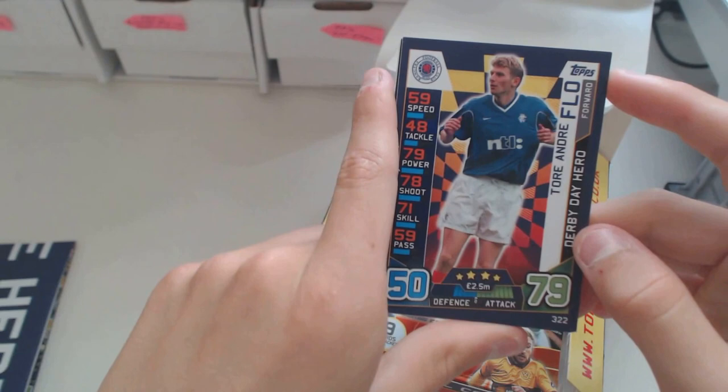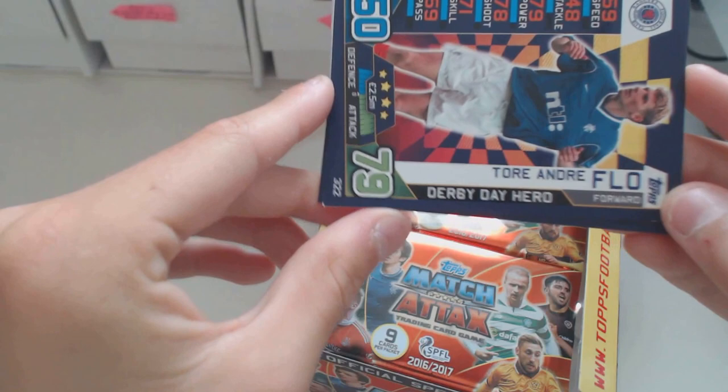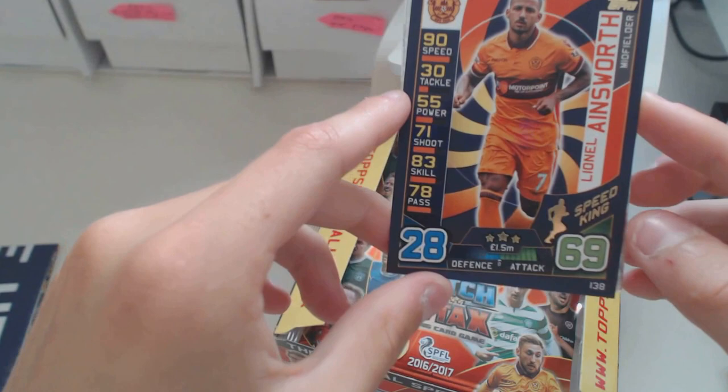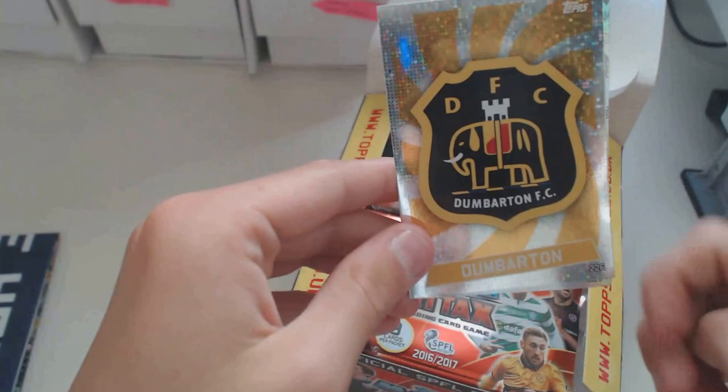The design of it is quite different, looks really nice in my opinion. We've got Ainsworth, Speed King, 90 speed - that's not really nice. We've got Dumbarton DFC Badge, which looks really nice again.